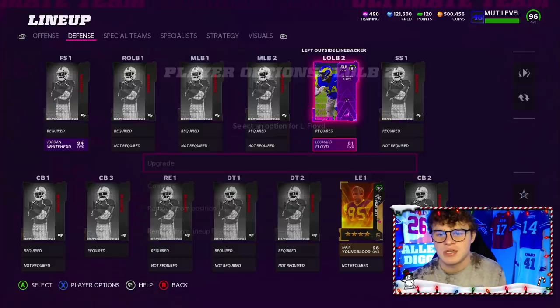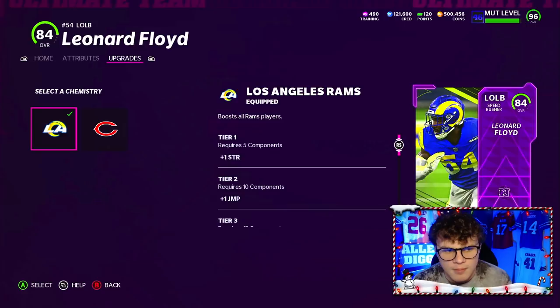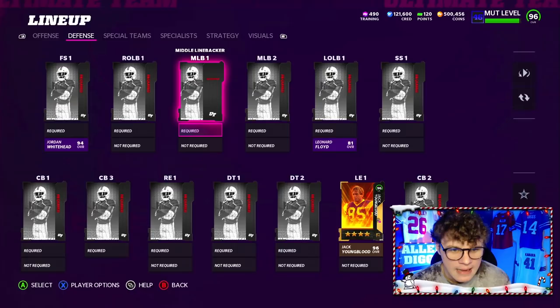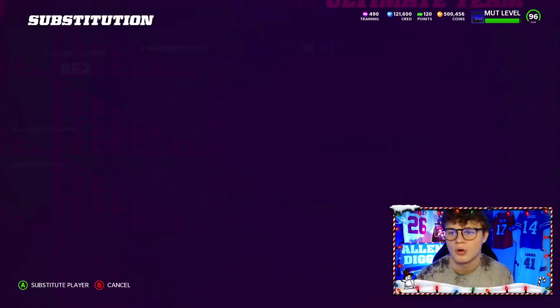Leonard Floyd would also get times 2 Rams and Bears. I don't think you can do Bears with this method, but you can put Rams on him for times 2 Rams. I'm using him just so he gets Niners and Cowboys chems. We also have Ndamukong Suh — the harvest power — who gets all NFC team chems as well. You don't need his full card for this.